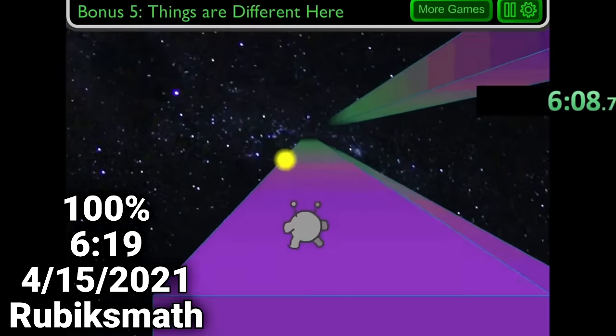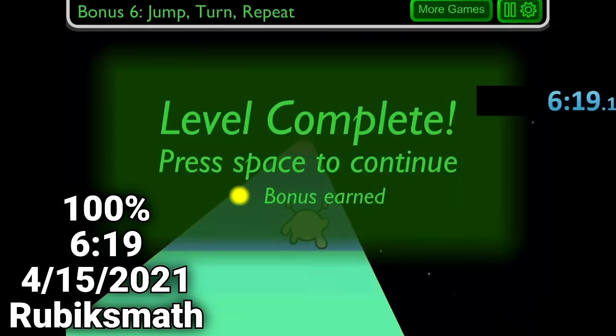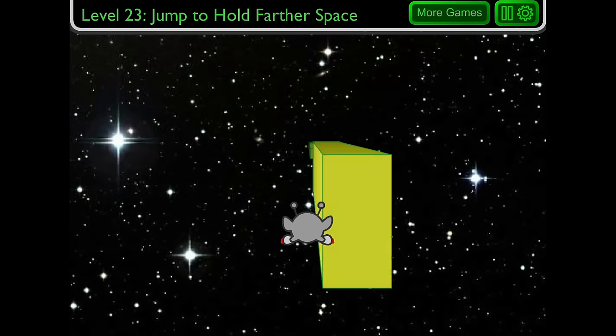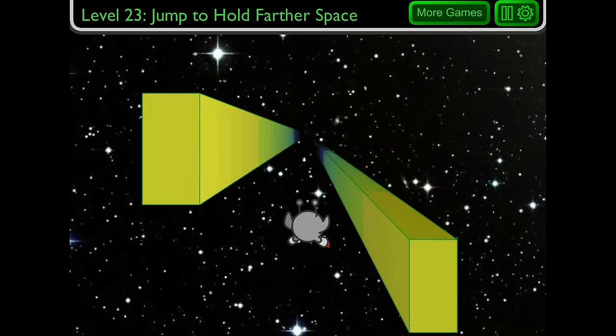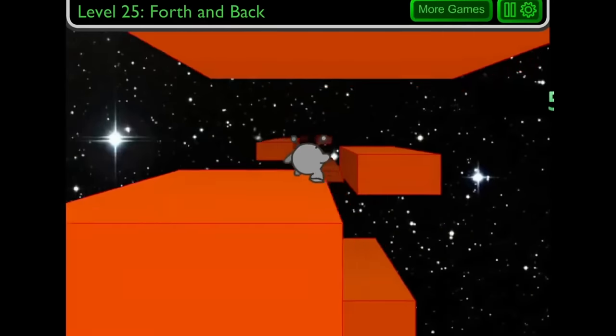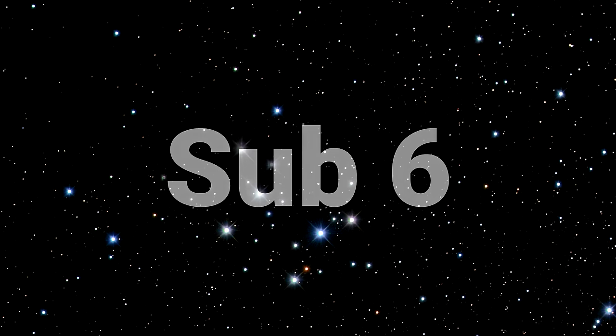Rubix then finishes out bonuses 5 and 6 on Intense Speed to complete the run in 6 minutes and 19 seconds. By dying significantly less, using some currently unimplemented 100% rotation saves, and executing necessary speed changes much quicker, a time under 6 minutes is thought to barely be attainable — however, time will tell if anyone ever manages to get there.